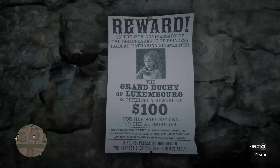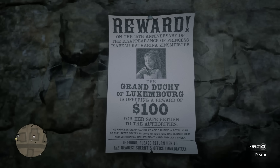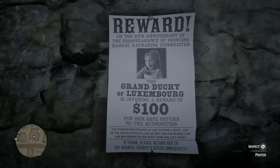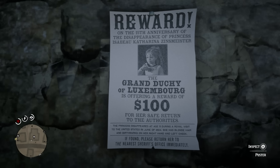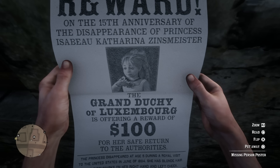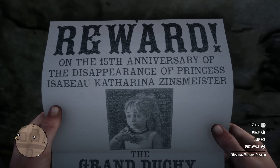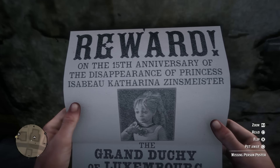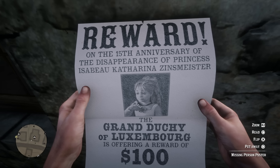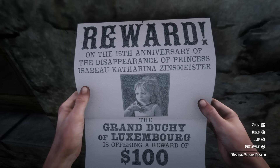The poster says reward: on the 15th anniversary of the disappearance of Princess Isabeau Katharina Zinsmeister, the Grand Duchy of Luxembourg is offering a $100 reward for her safe return to the authorities. The princess disappeared at age 5 during a royal visit to the United States in June of 1884. She has blonde hair and birthmarks on her right hand and left cheek. If found, please return her to the nearest sheriff's office immediately. This is actually a poster you can interact with and keep for yourself to view at any time.